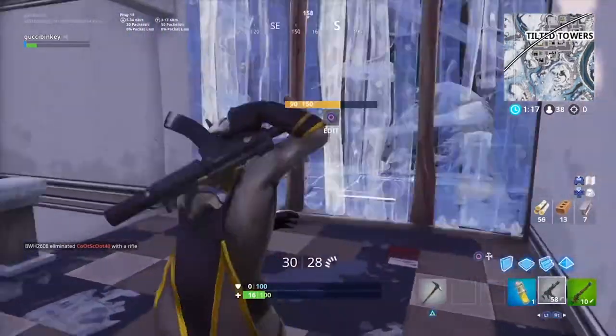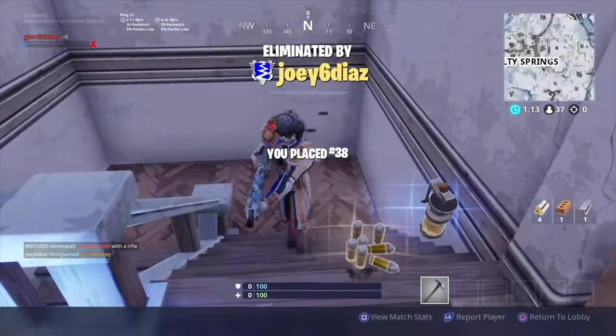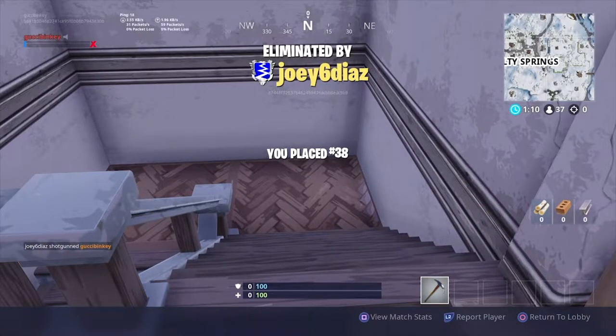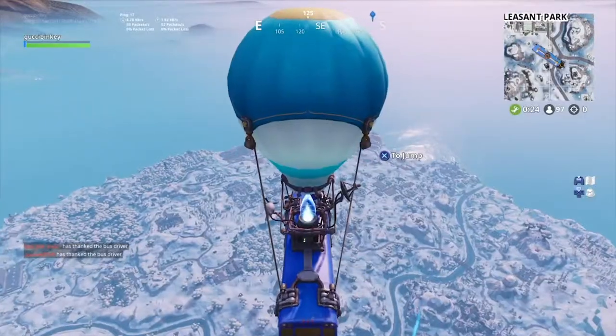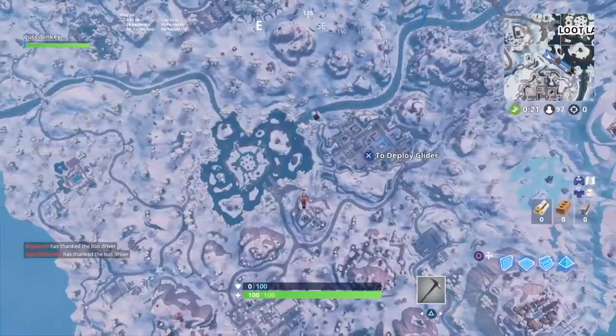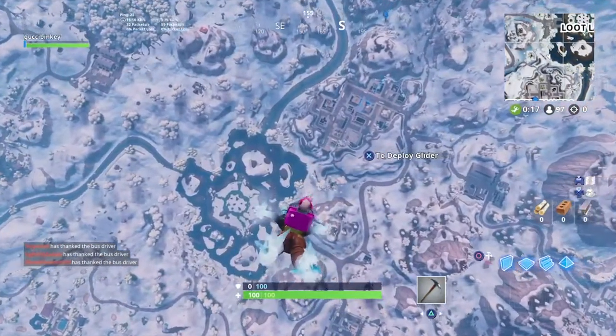They also added stuff for the Super Bowl — celebrating Super Bowl 53 with new LA Rams and New England Patriots uniforms added to the Fourth Down outfit set. That looks like some more skins they'll be adding.